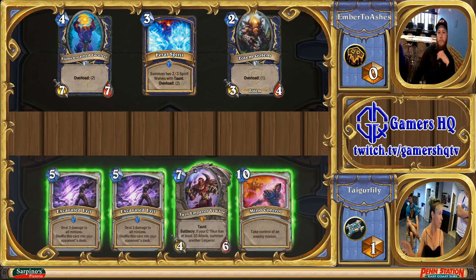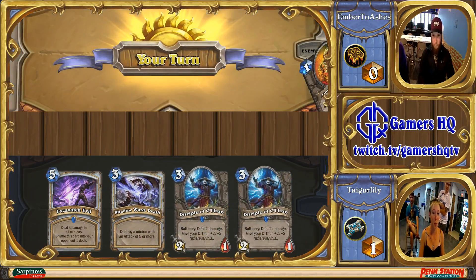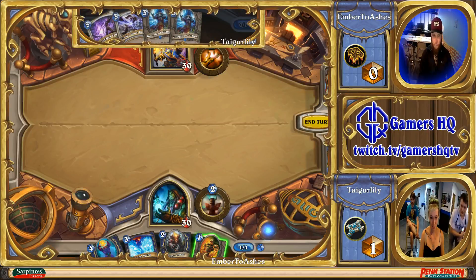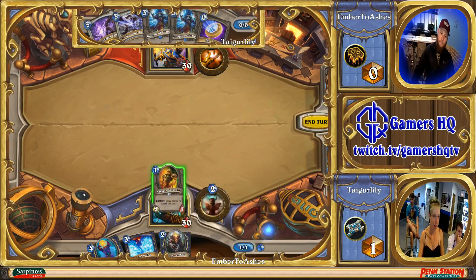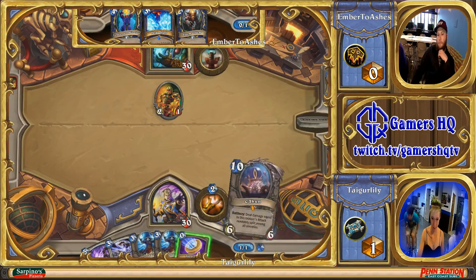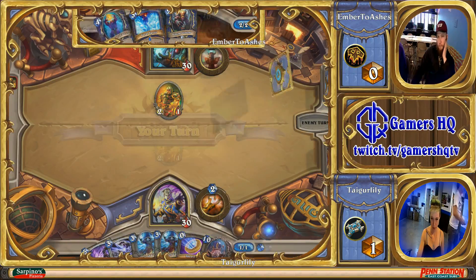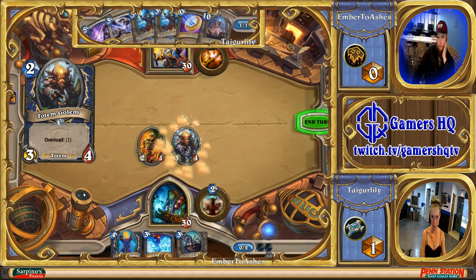Tiger Lily is looking at a very expensive mulligan. It looks like she is playing C'Thun Priest, which is one of the decks I would recommend. We've seen three different styles of Priest today: OTK Priest, Reno Priest, and now C'Thun Priest. We can see the Twin Emperor Vel'kor in her opening hand that she's mulliganing away. She decided to keep the Excavated Evil, which is not a bad choice considering she's playing against Shaman, and Shaman likes to flood the board.